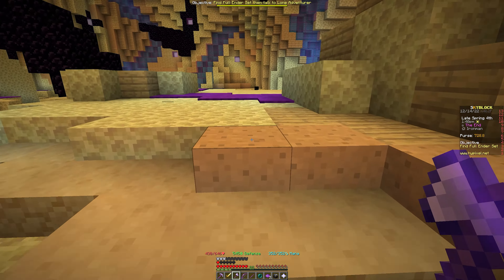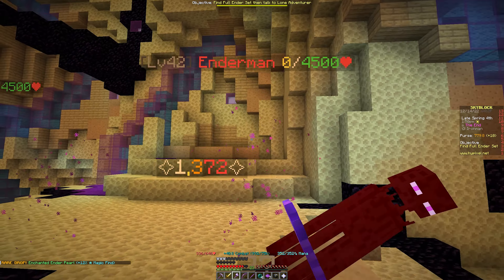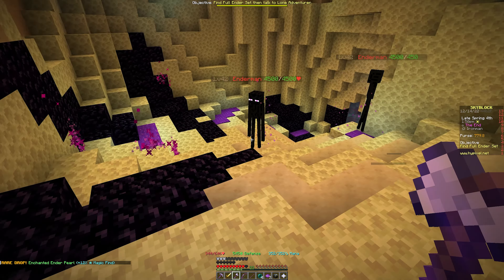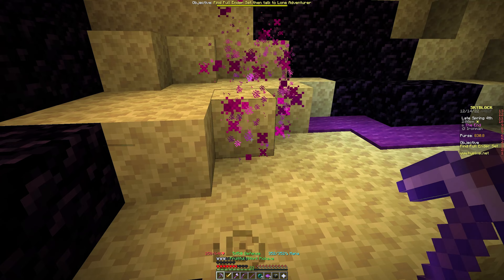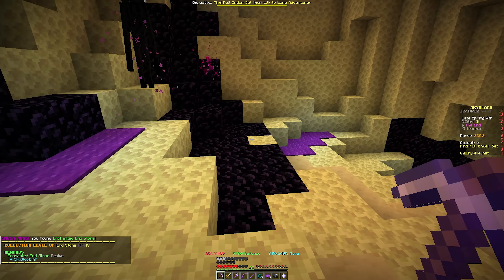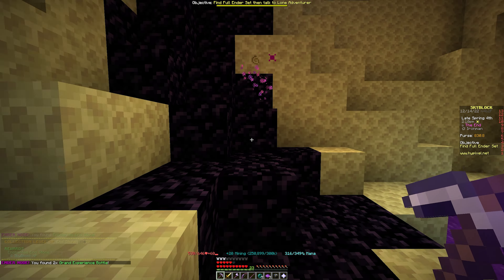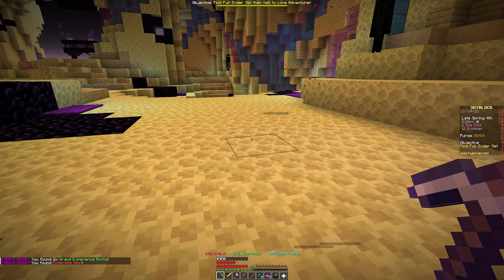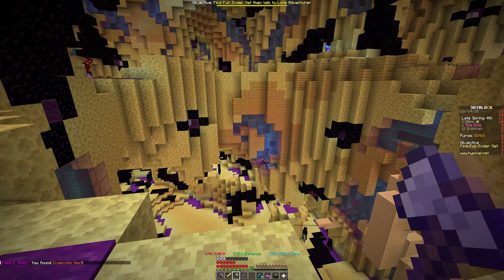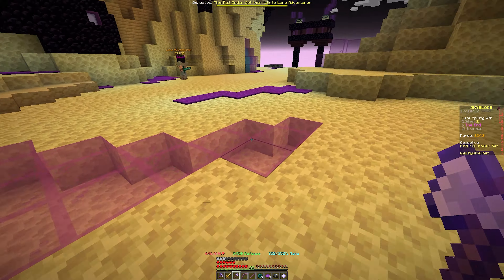I'm considering making a sugar cane farm but won't make a video on it since it's just literally placing sugar cane and running to break it. We got another enchanted ender pearl. Mining this node — risky — and we got enchanted end stone. Let's heal up — got four experience bottles from another node. Found some endermites — I'm going to start calling them death mites. There are like five of them! Going to run away.